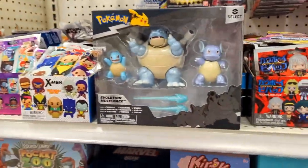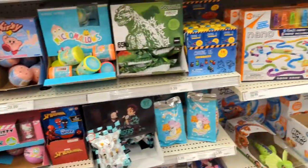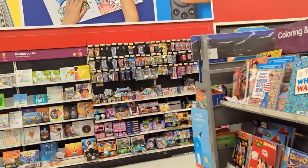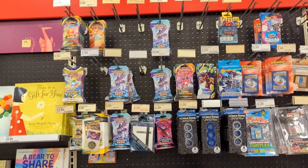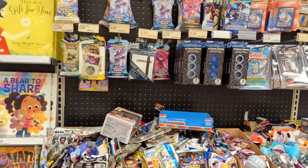You can see this figure right there, but there's nothing really great card wise. I'm going to walk around and see if I can't find where they moved it to. They've moved the cards now back to the books section. So there's a couple of single blisters there — Darkness Ablaze, Chilling Reign, and Brilliant Stars.